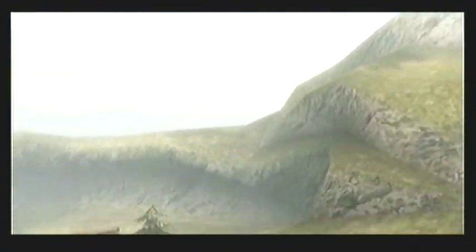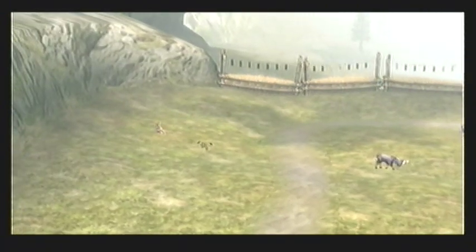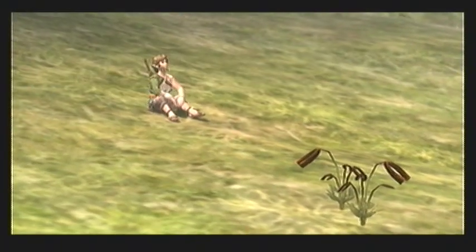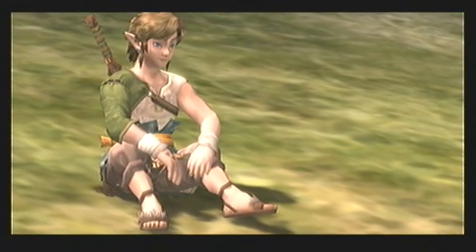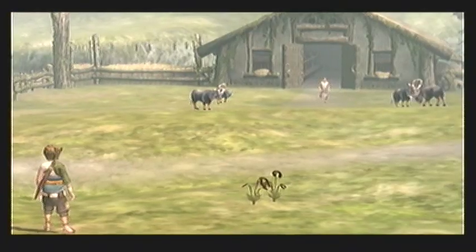It's the day after we helped Tallow and the monkey, and you'll see a nice overview of Ordon Ranch. Link is sitting there enjoying the breeze and the sunshine. Then he'll look down and see that Fado is running towards him, and so he stands up.